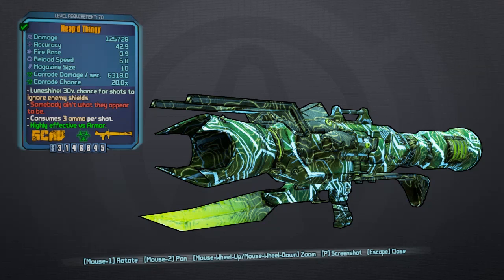As you can see, it consumes three ammo per shot. Because it's always corrosive, it is highly effective against armor. Those little robots you run into in Lunar Launching Station and Hyperion Hub of Heroism — fire one of these at them and they will soon go down. So it's very handy to have something that is genuinely effective against armored enemies that can be corroded.